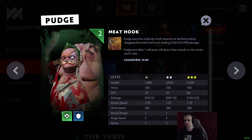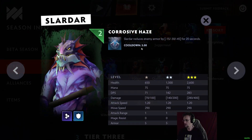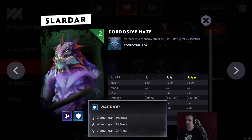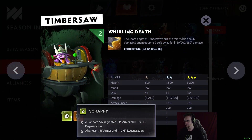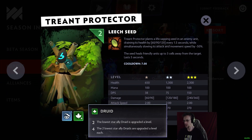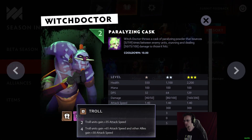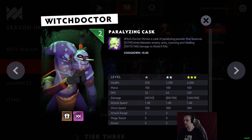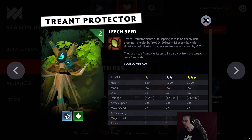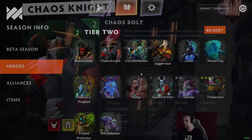Queen of Pain is a Demon Assassin with Scream of Pain. Slardar has Corrosive Haze and is Scaled, aka Naga, with a magic resistance aura, and Warrior. Timbersaw is Scrappy and Inventor with Whirling Death. Treant Protector is Elf and Druid with Leech Seed — a super good tank. Witch Doctor is Troll and Warlock with Paralyzing Cask. Most tier 2 units have very similar HP pools, around 2000–2500.